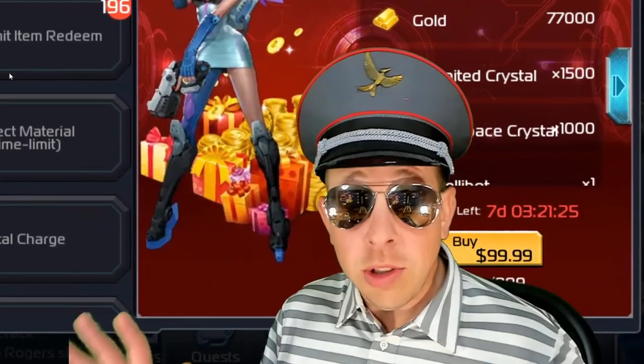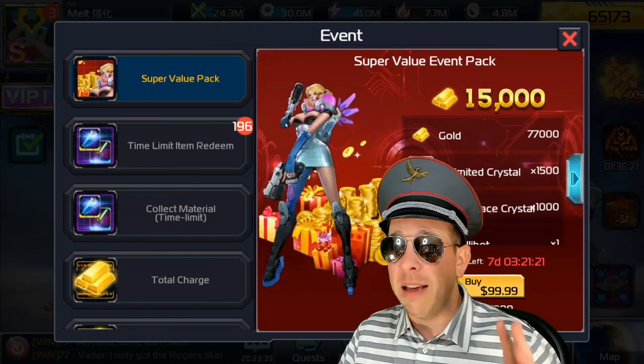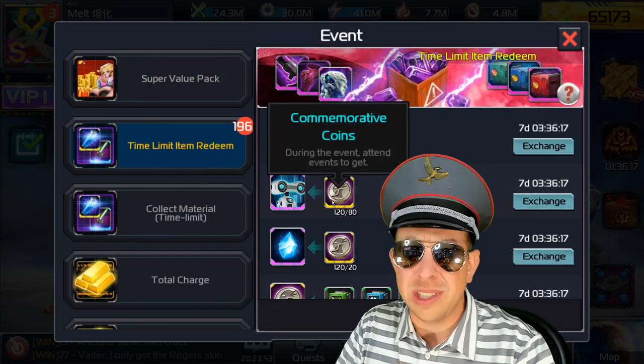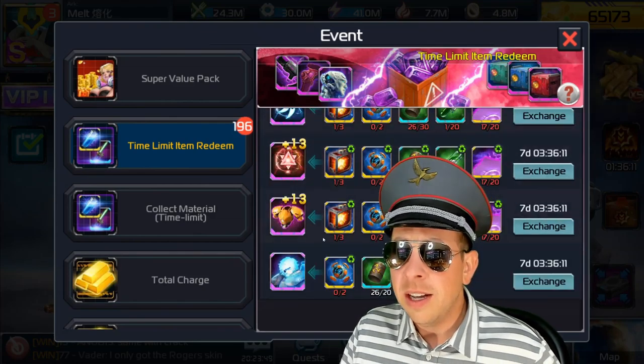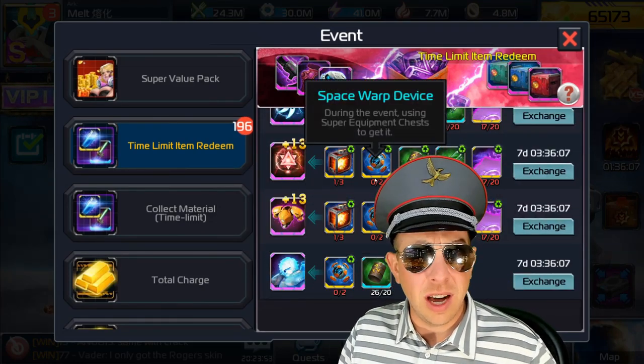Most importantly, do the oracle. I'm doing Tuesday news day on a Monday because I'm hearing people are claiming these items with their commemorative coins — don't, unless you desperately need any of these premium items you haven't been able to get yet. Get one of each if you need them, but I don't need any of this stuff.